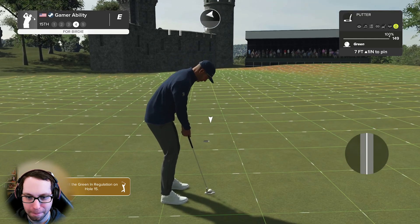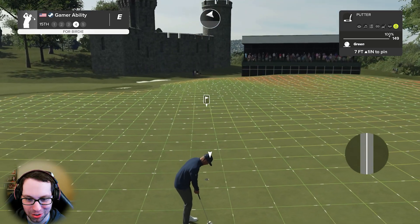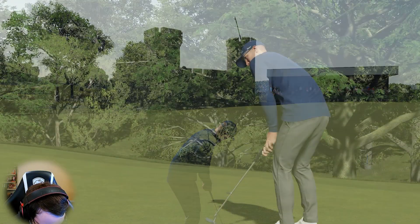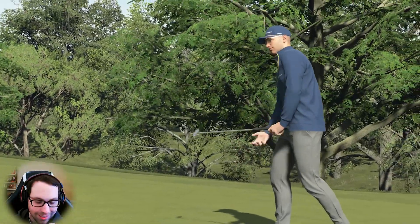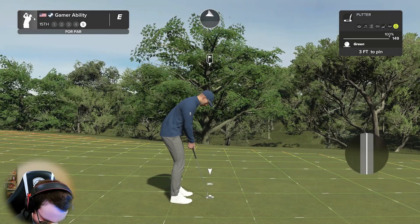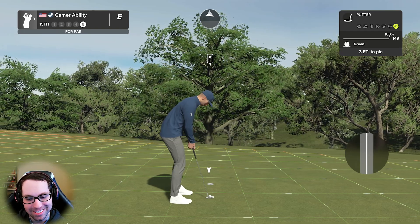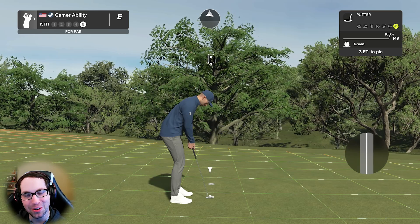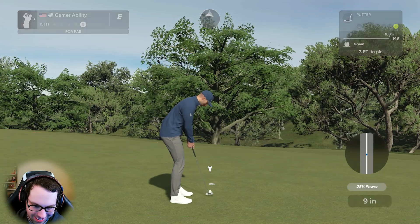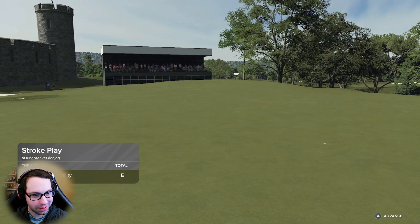Seven feet uphill, one inch — gotta make this to get to one under. No — that's going right by the hole. This is for par — both me and virtual Ryan just devastated after that, a blank stare. What a mean game that golf can be sometimes. Staying right at even par.